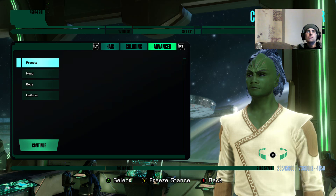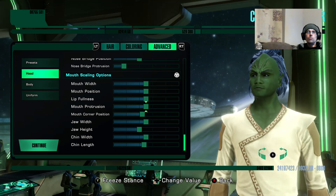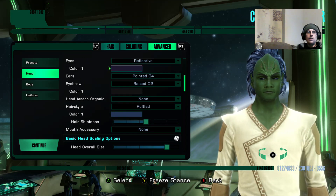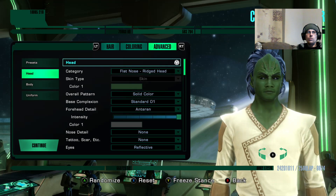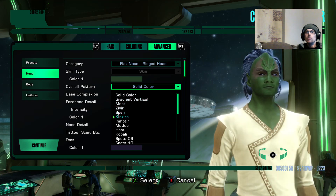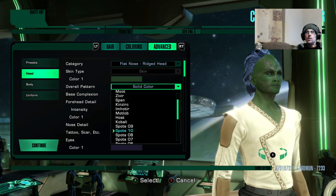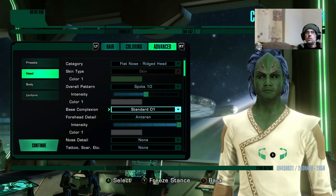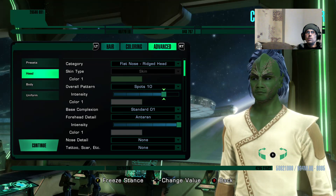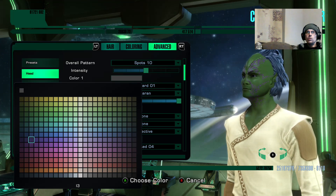So that's the head - it is quite in-depth, the kind of options here. We want that overall pattern. We could have a gradient in our head if we wanted to. I quite like the idea of having some spots. I'm going to change the color of those spots to purple, like his eyes.